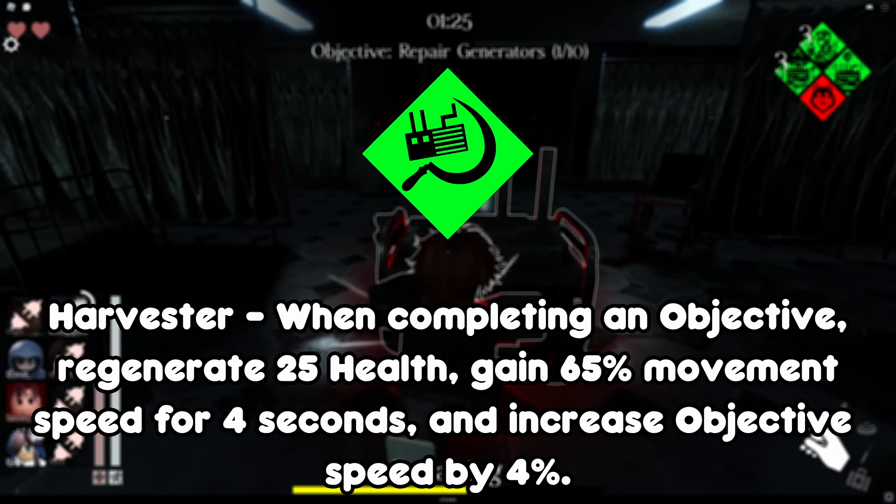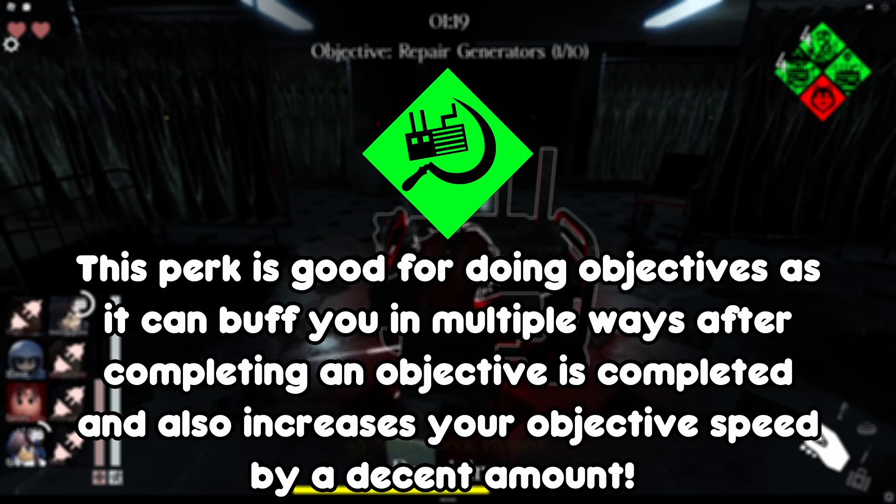Harvester also fits group play well: when completing an objective, regain 25 health, gain a 65% movement speed boost for 4 seconds, and increase objective speed by 4%. This perk is good for doing objectives as it can buff you in multiple ways after completing an objective, and also increases your objective speed by a decent amount.